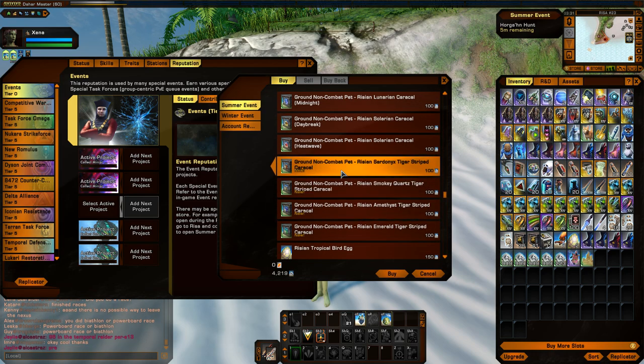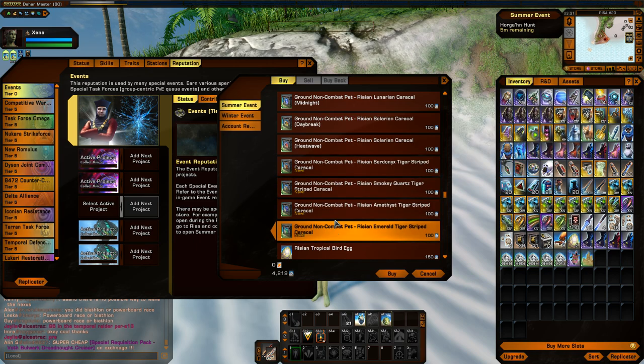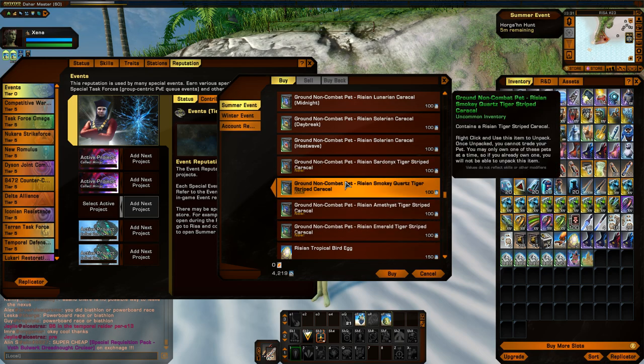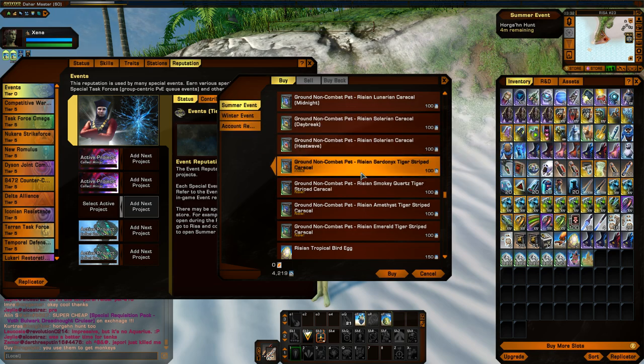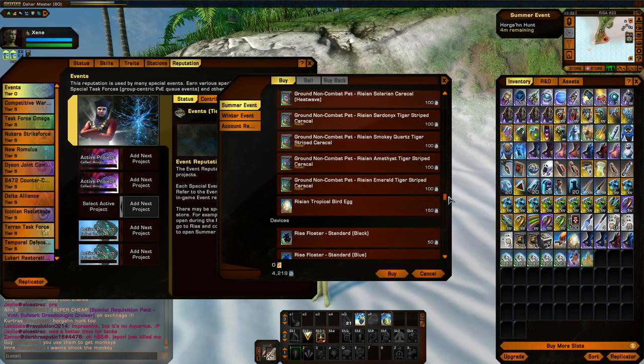There are also new Caracals — four new varieties. I'll probably pick one up as well; these are also only 100 lalnuts. You've also got the new swimwear. There's new rash guard swimwear, and I'll pick one of these up and show them in the tailor as well. There are, I believe, four different varieties, and then there is also a faction-specific variety — here on my Orion character you have the KDF version; the Federation and Romulan each have their own versions too.